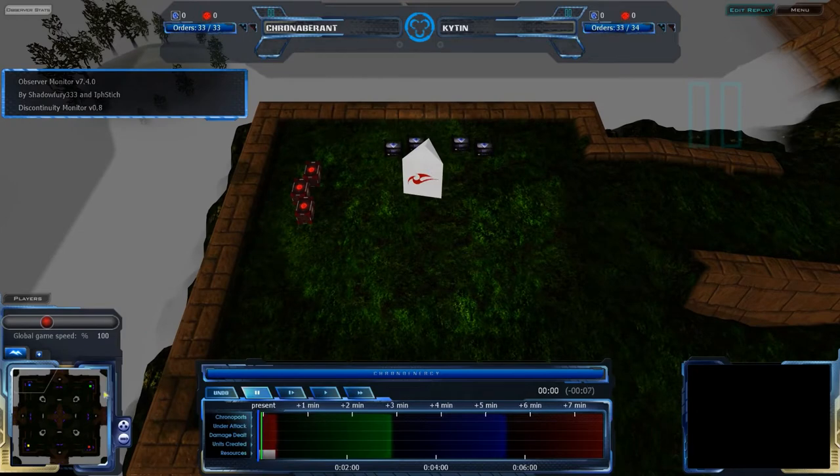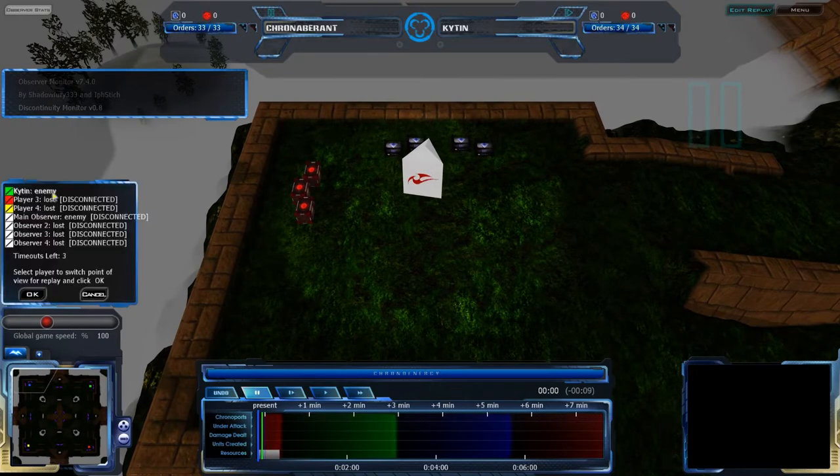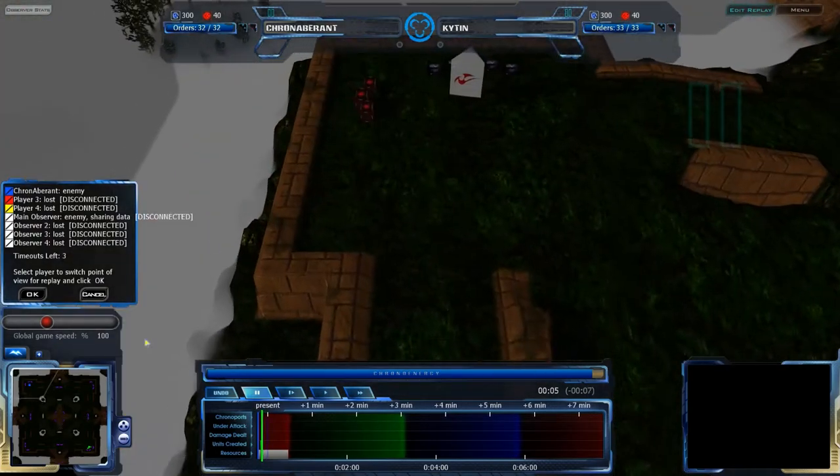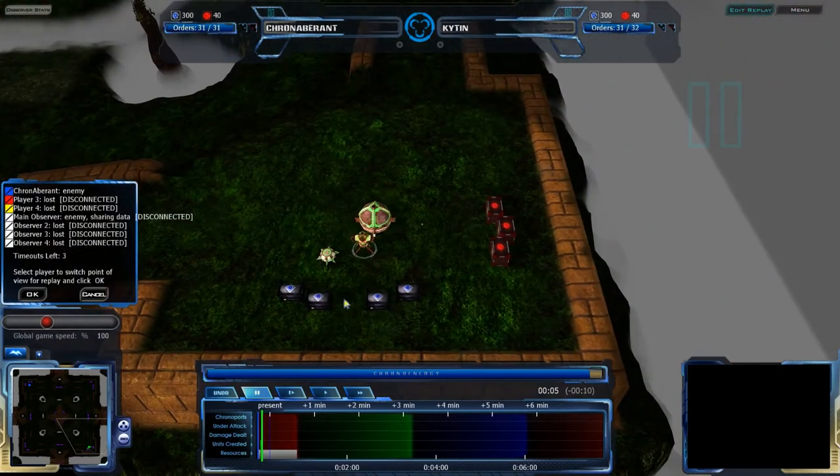It's going to be on K4 Shrine, a map we have not seen in a very long time. Kitan is in the southeast corner of the map, and Kronammerant is in the northwest corner of the map, pausing at the very start just to set himself up.